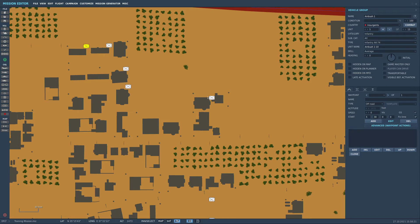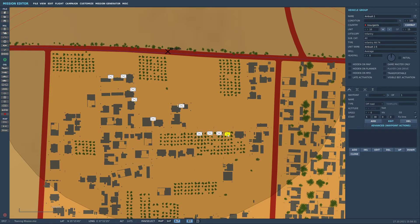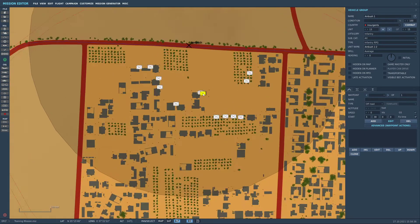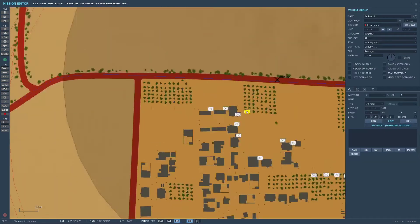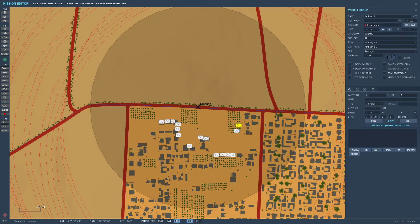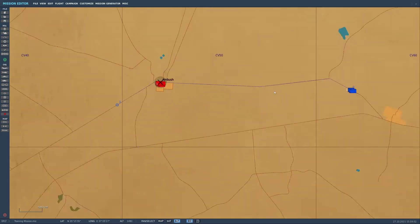We want these guys to suddenly engage the American convoy from nowhere. We've got the RPG guys randomly around like this. One group for the ambush is probably enough. Now just to make sure that they aggressively attack the convoy as it comes past, we're going to go to advanced waypoint actions. We're going to set 'perform task', 'attack group', set the group to convoy, and weapons to auto - so they should automatically engage the convoy.